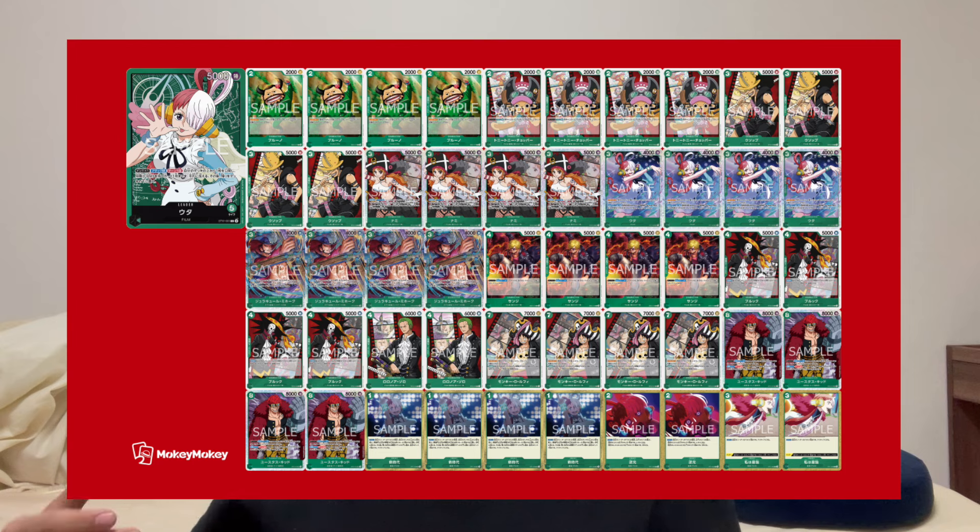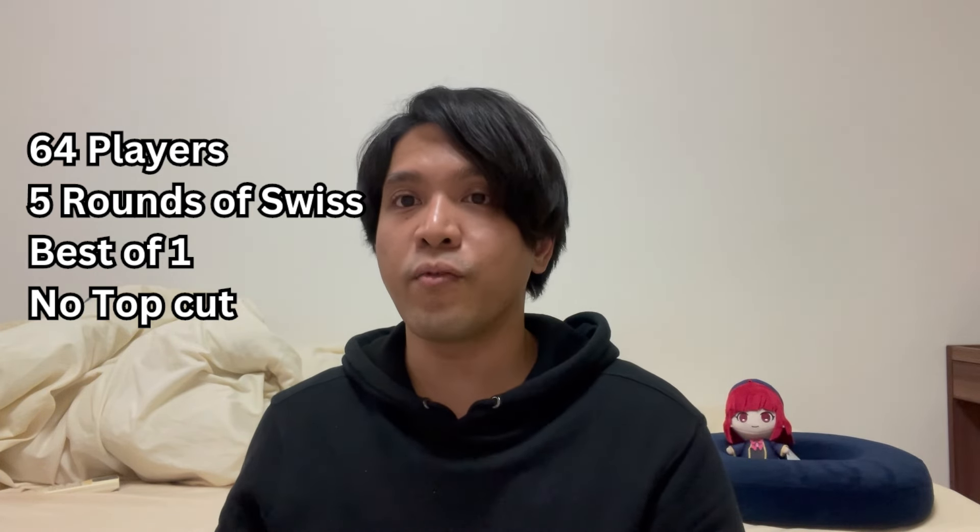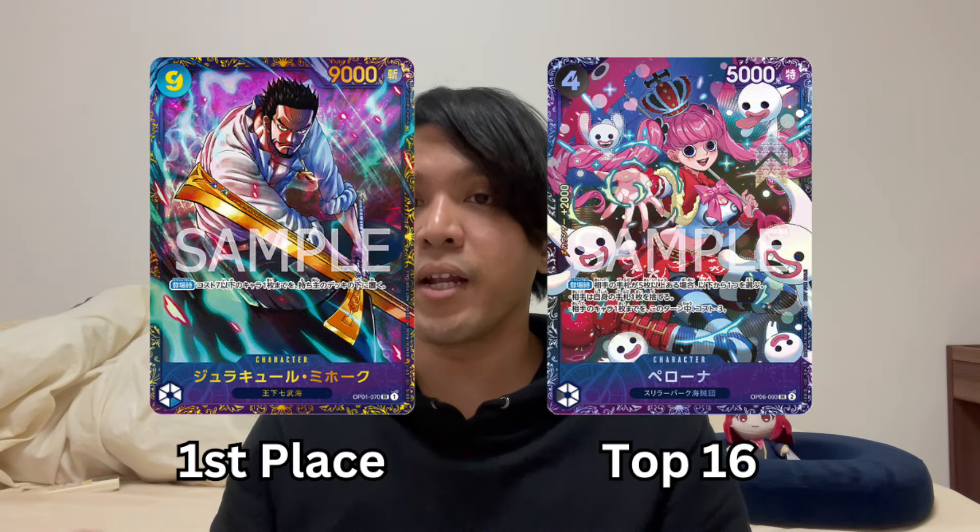Next will be my deck list and my matchups for the flagship battle itself. The deck list you're looking at right now is what I used for the event. In total there were 64 players, 5 rounds of Swiss, no top cut, and best of one. Usually flagship events are between 16 to 32 people, so because there were 64 players today, the top 16 players will get the Perona, and first place will get the Mihawk.